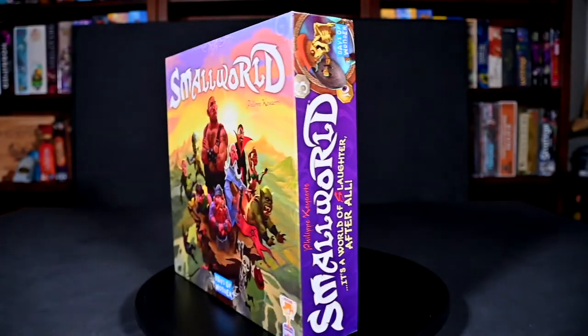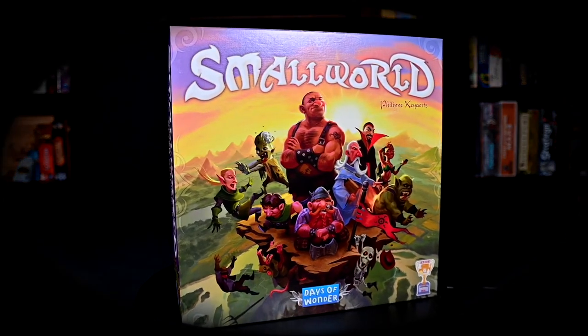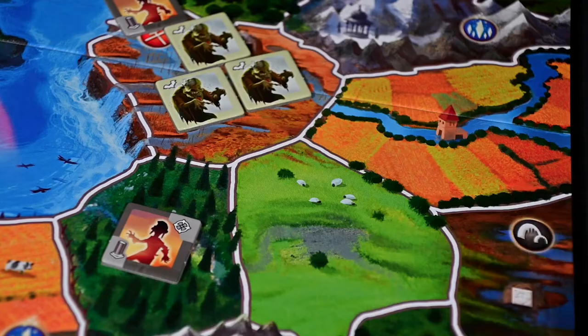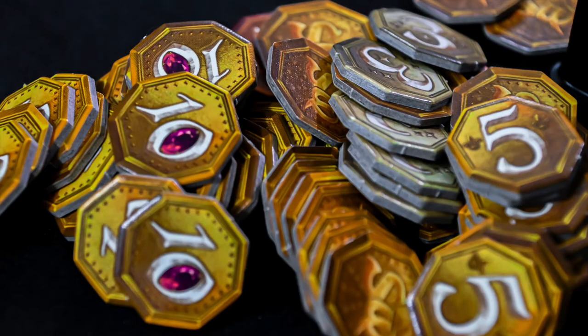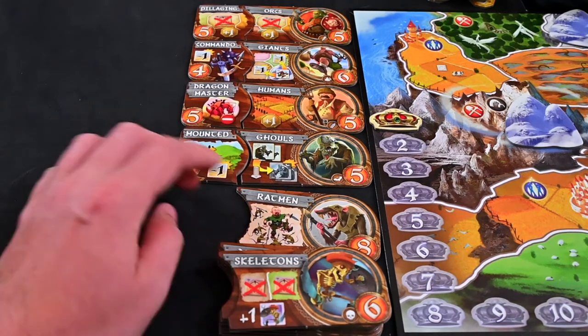Small World is a 2-5 player game for ages 8 and up with an average gameplay length of 45-90 minutes, published by Days of Wonder. The basic rundown for Small World has each player conquering surrounding lands to gain victory coins with unique and random fantasy races and abilities.